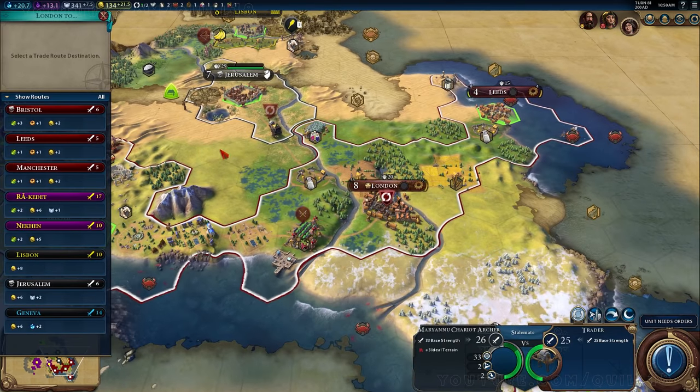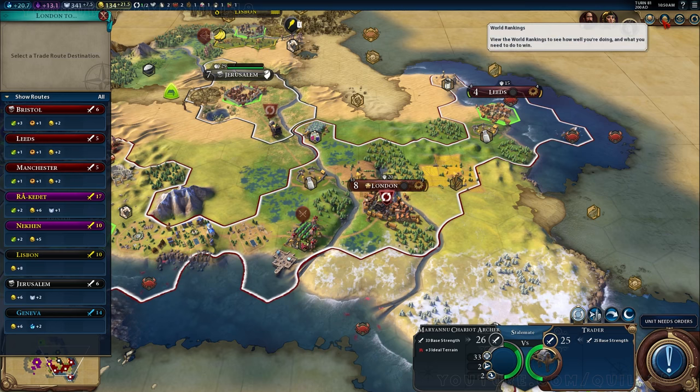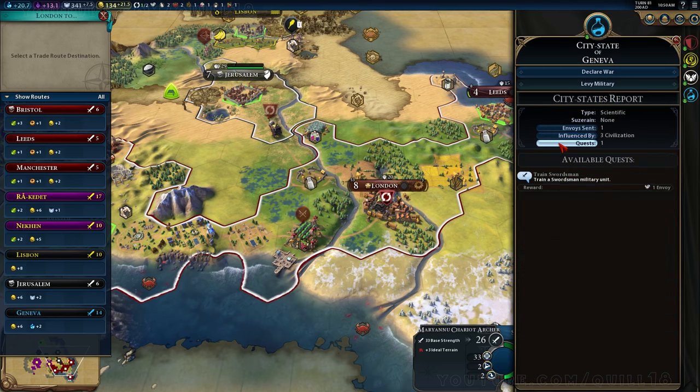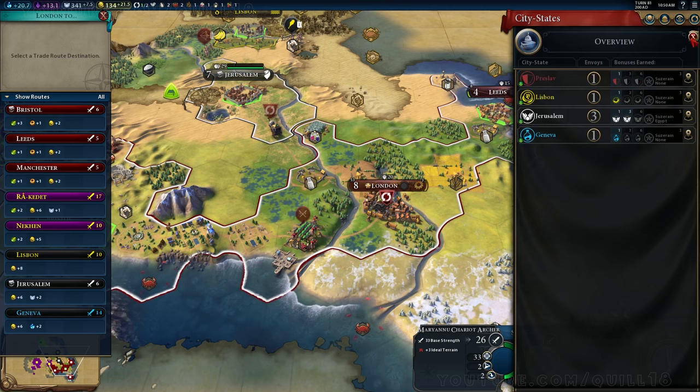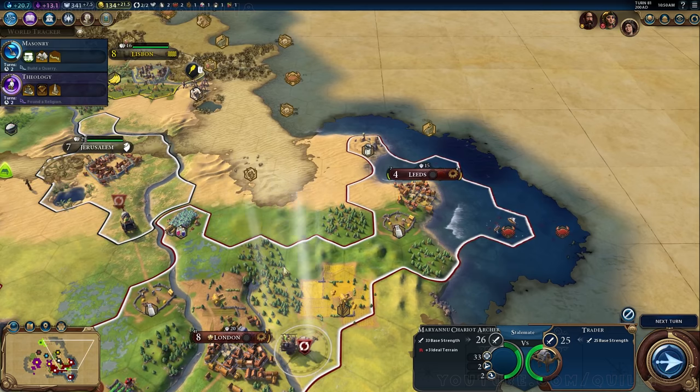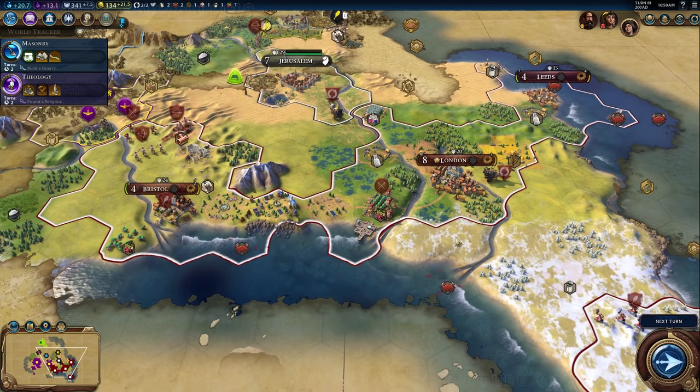Brazil has declared war on one of the city-states. I had a trade route here — I'd like to keep building my road, so I'm mostly sending internal trade routes. I'm checking if I have a quest to send a trade route somewhere. The only quest is to train swordsmen, which I obviously can't do because I have no iron. Not that I'm salty about that — but I'm pretty salty. We'll send it somewhere for road building and the reward. Sending it to Geneva would be amazing for six gold and two science.